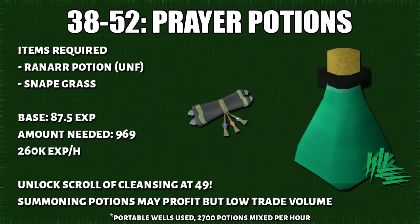From 38 to 52, you'll do prayer potions. You'll need 969 prayer potions to reach 52, and this will give you 260k XP per hour at the rate of 2,700 potions per hour. Once you hit level 49, please unlock the scroll of cleansing.